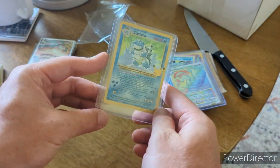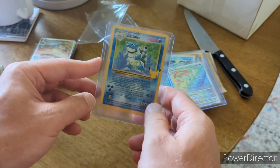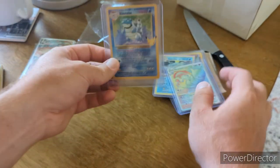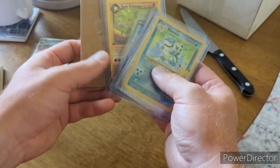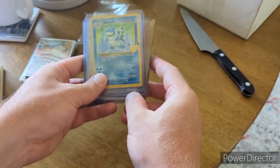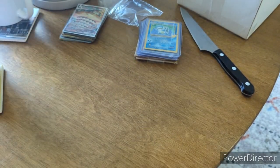Last but not least, we got the Blasty Boy from Celebrations. I love me some Blastoise any which way — XY, base set, Celebrations — we love us some Blasty Boy.